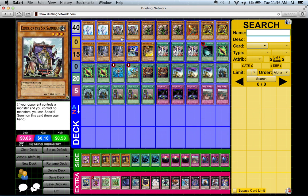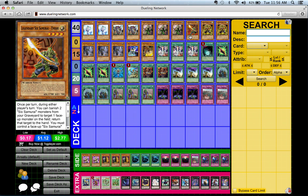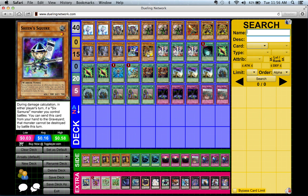For the monsters, we have two Effect Veiler, two Elder of the Six Samurai, three Kagemusha of the Six Samurai, one Enishi, two Kageki, three Kizan, one Shien's Squire, and one Zanji. We only run 15 monsters.